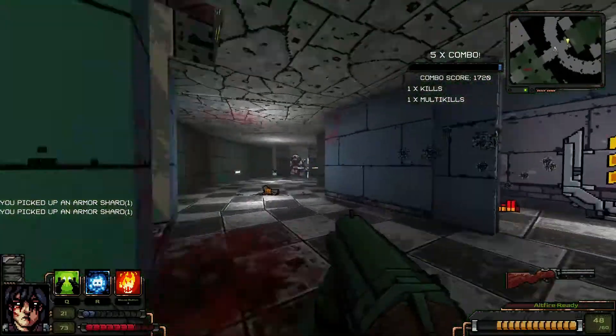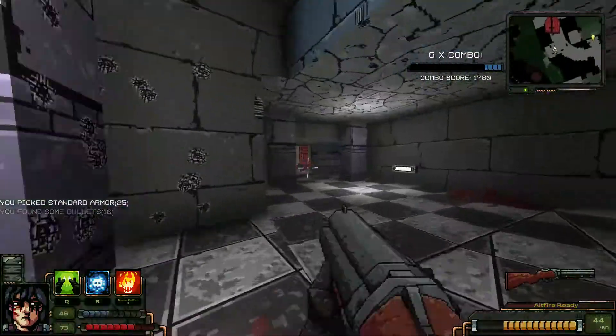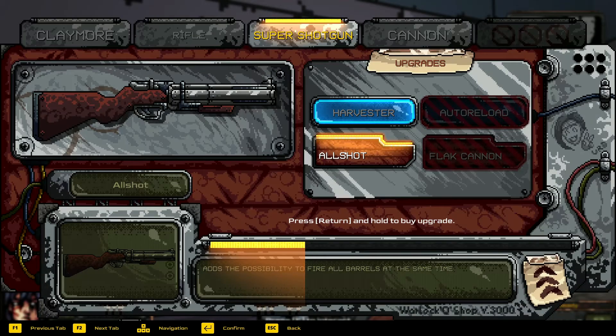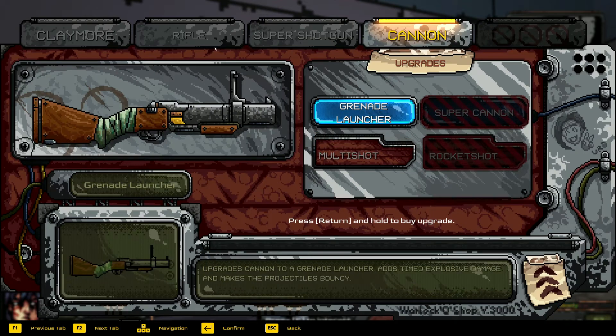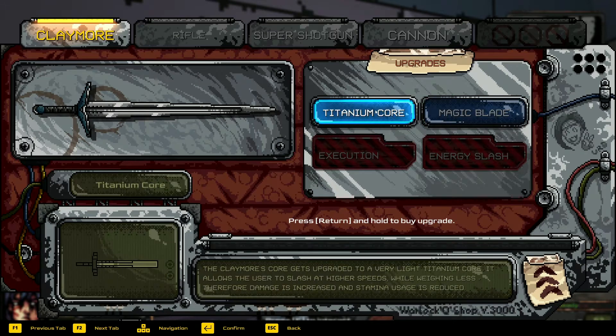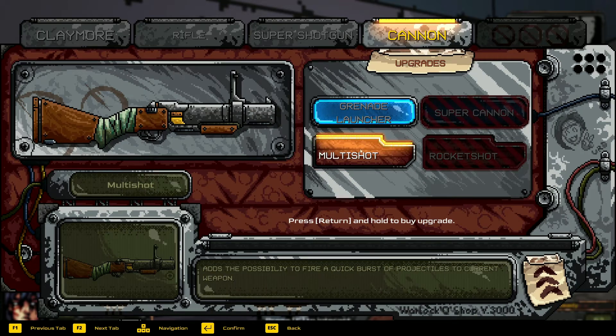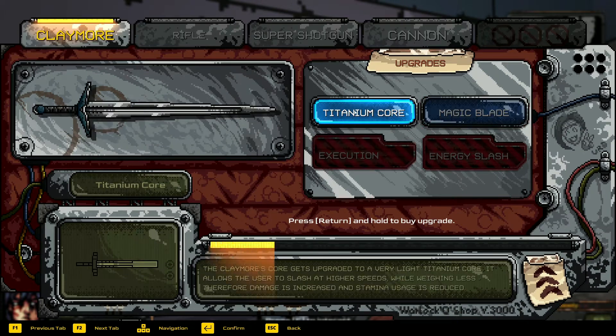There's an upgrade station which I do need to pick up. I want to grab this armor, and we do need that red key. Let's save up. Possibility to fire all the barrels at the same time — I thought we already have that. Okay, cannon, multi-shot, rifle. We have the real gun. Titanium core or magic blade — the claymore's core gets upgraded to a very light titanium core, allowing higher speed slashes, reduced weight, increased damage, and reduced stamina usage.